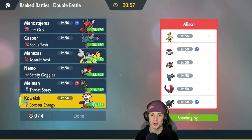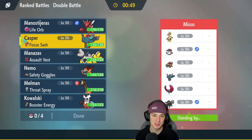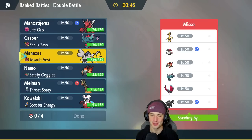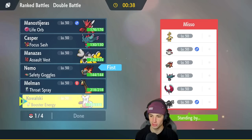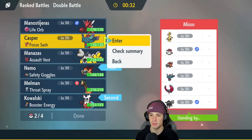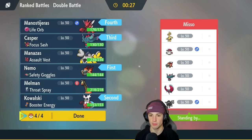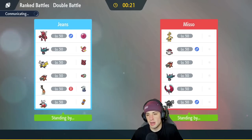So that name fits perfectly, and we got Melman from Madagascar as well. Great nicknames. I think Nemo and Kowalski is the call — really, really powerful. We can also bring Fluttermane in the back end, and I'm really liking Bullet Punch Scizor as our fourth Pokemon. It's really good up against that Fluttermane if we need to do some damage, can really come up clutch. Plus, we have Close Combat, which will be super effective onto the Roaring Moon.